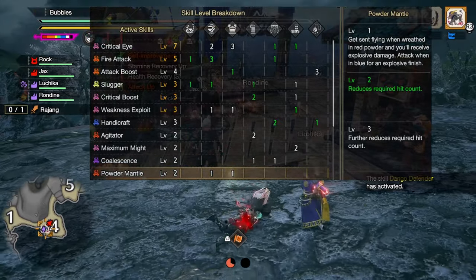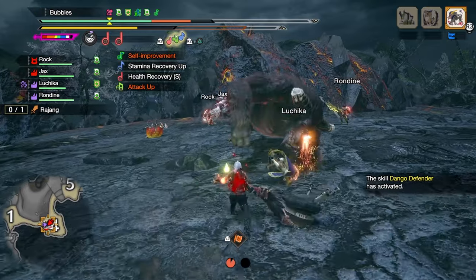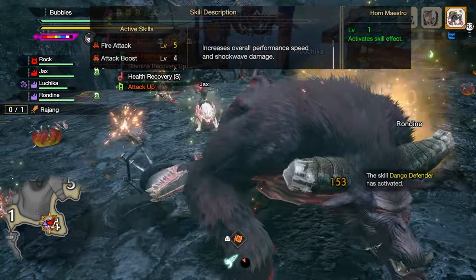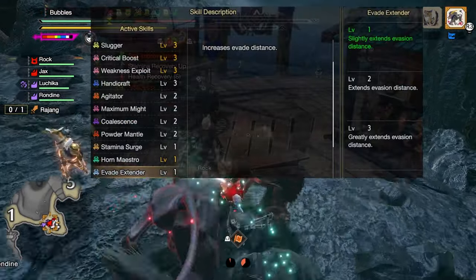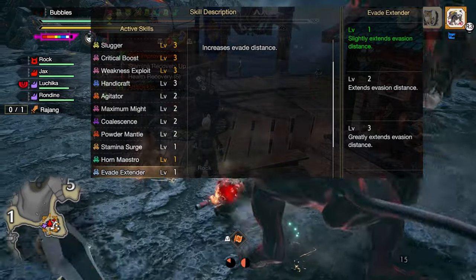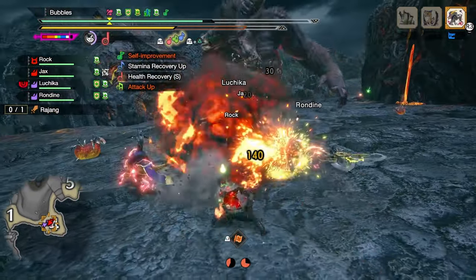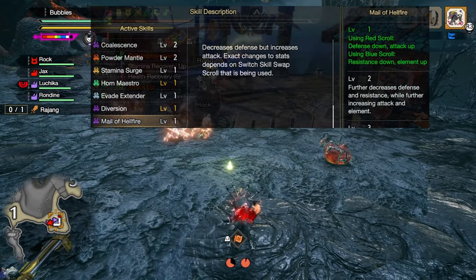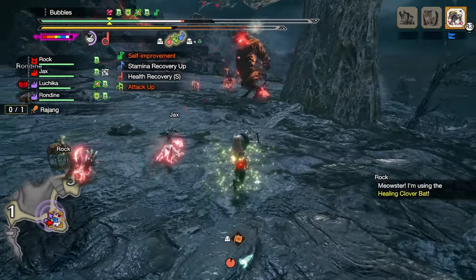Powder Mantle at level 2 to grant a juicy burst of explosive damage after hitting the monster several times, Horn Maestro as it's mandatory for all hunting horn sets, increasing our performance speed as well as shockwave damage, Evade Extender at level 1 to extend the distance we roll making it easier to reposition and roll through some attacks and roars, and finally Mail of Hellfire at level 1 for 15 raw attack while we are on the orange scroll at the cost of 50 defense.